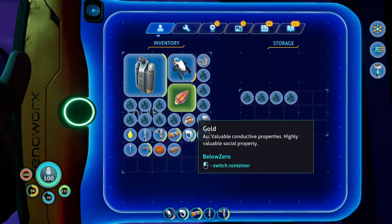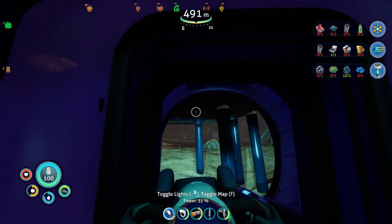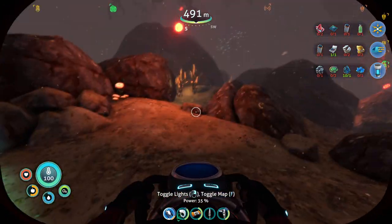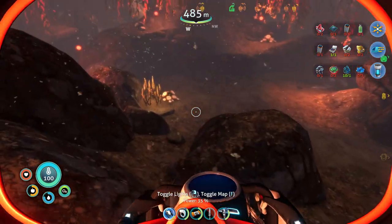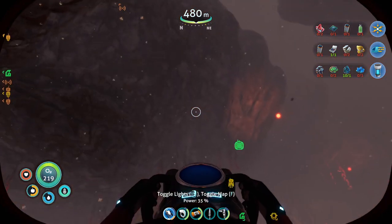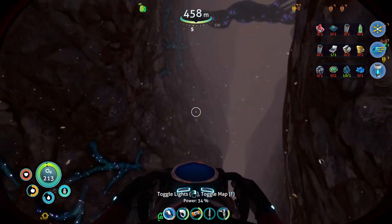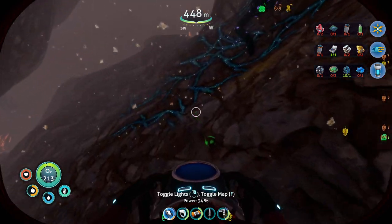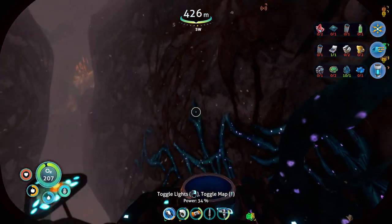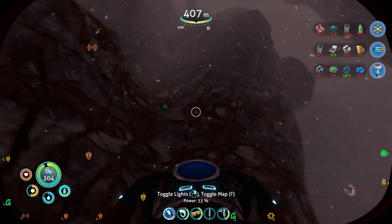Blast — I must have forgotten to pack copper ore. Never mind, we can rescue this. There are some limestone nodes up here if memory serves. We'll try and avoid that lily padder for now — I don't really want to be tripping.